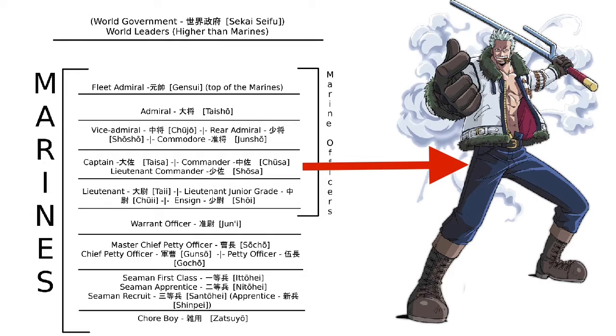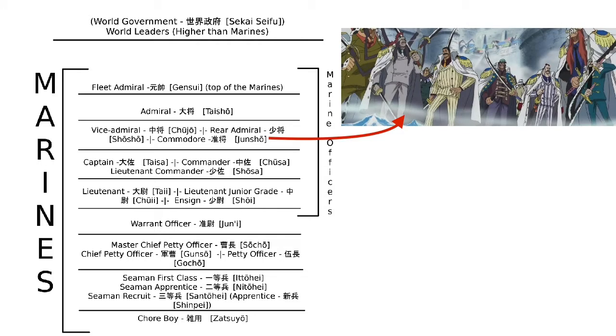The next rank is when things get interesting: Vice Admiral. Vice Admirals are the only people directly under the Admiral, and there are many of them. Oda has stated that every single Vice Admiral is capable of using at least one of the two forms of Haki. The Vice Admirals are all very powerful in their own right and very dangerous, and are free to do mostly whatever they want, but are sometimes given very special missions by the Admirals themselves.